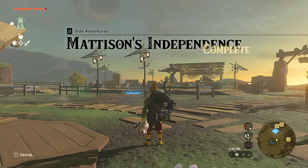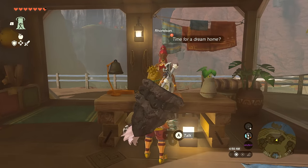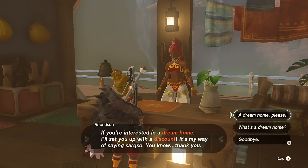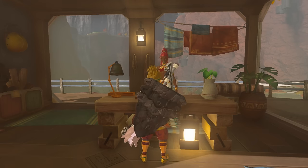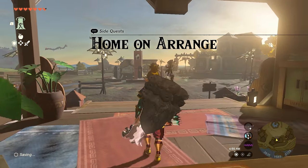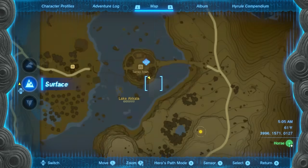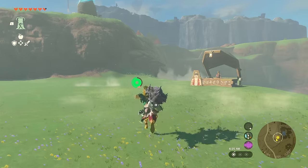Once that's over you can now talk to Ranson again at the main house, who will tell you about your dream home and that there's a discount for a plot of land nearby where you can build your own house for just 1,500 rupees. Since you get a ton of rupees from the farming methods we discussed before, you can just go ahead and buy this.